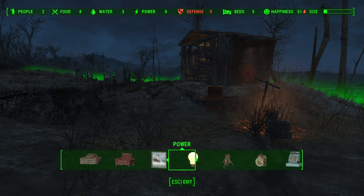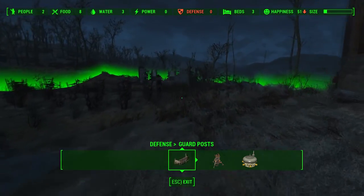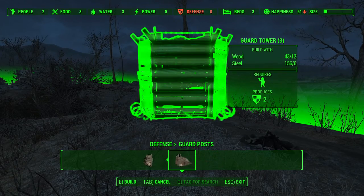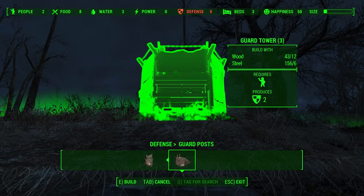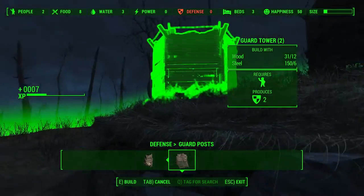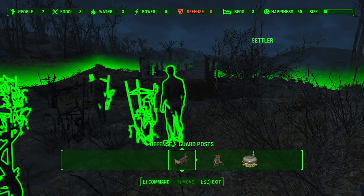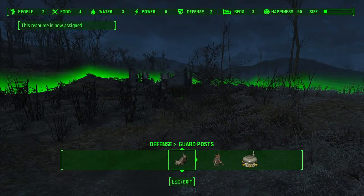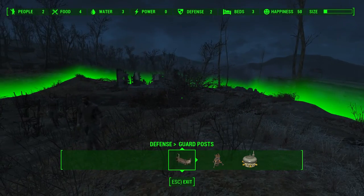All we need to do for defense is put up a guard post and I think they'll be happy. Let's put up a guard tower right here on top of this hill. I need to assign somebody to it — it's gonna be you. Got it, he's assigned to that, and now everybody's happy, everything's in the green. Their happiness is 50, that's pretty good.